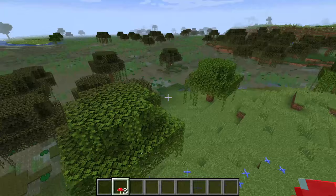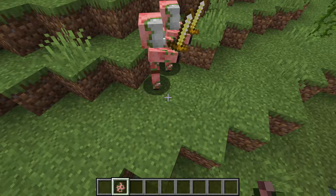Another rare occurrence is seeing mushrooms grow on leaves and on planks in mineshafts.